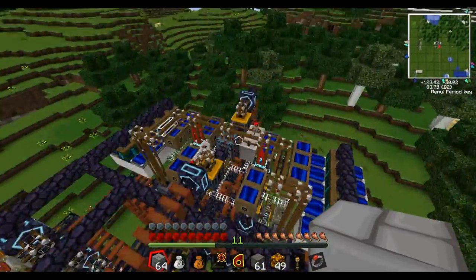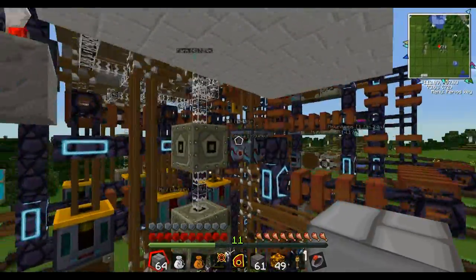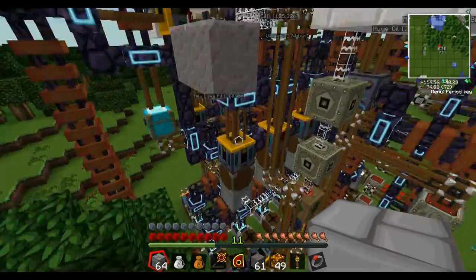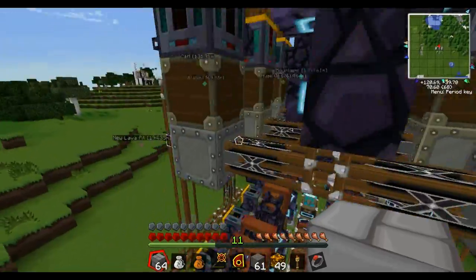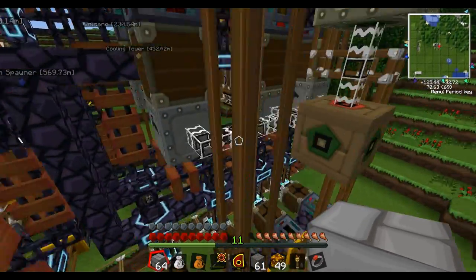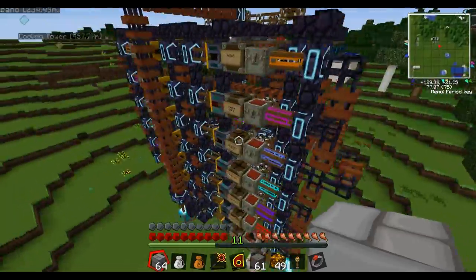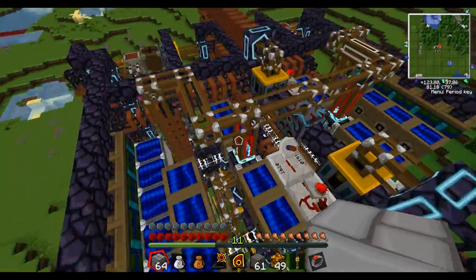It has a sorting machine up here and one on each side. We're running it with solar panels. The coal gets macerated, the sticky resin gets extracted, and the furnace is for refined iron. Everything pretty much feeds itself up here.